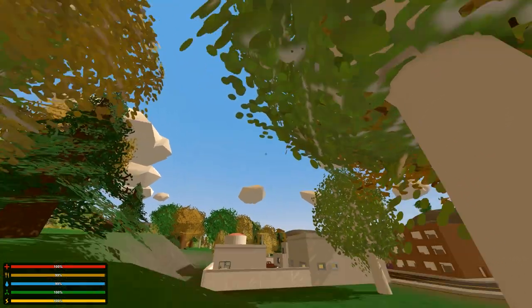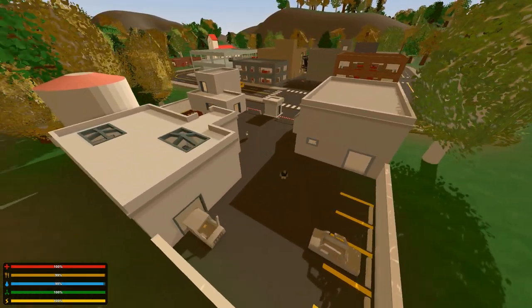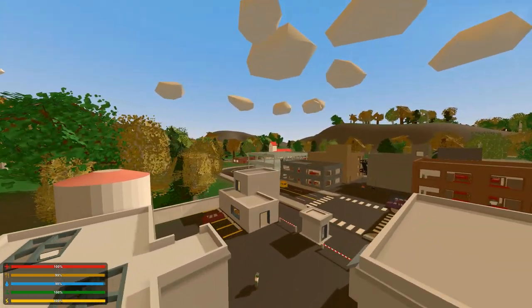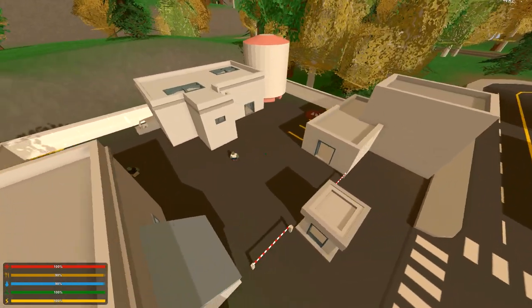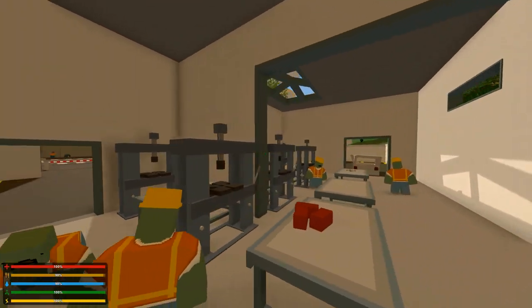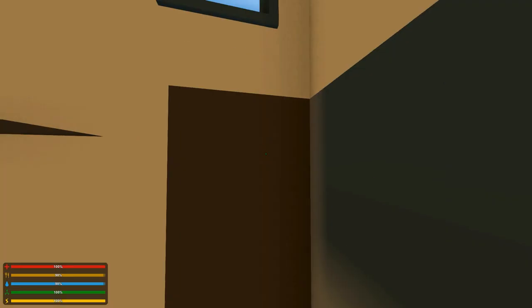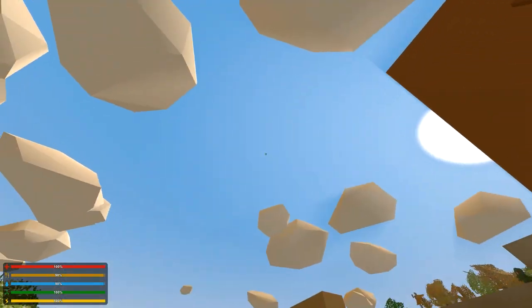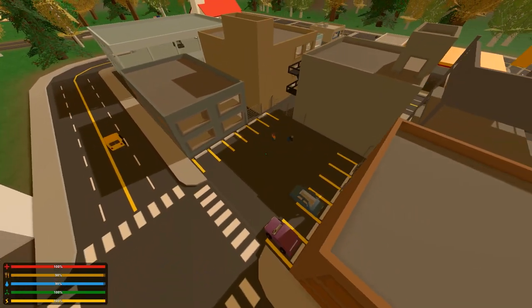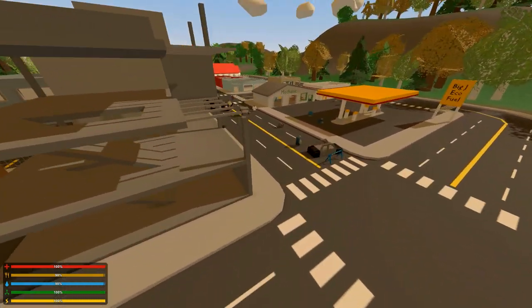We're going to go into flight mode here. Look at this — we got a nice big factory complex here, which looks pretty cool. Looks like you're all zombies. We've got a nice little parking area here. Nicely done — looks very, very well done.